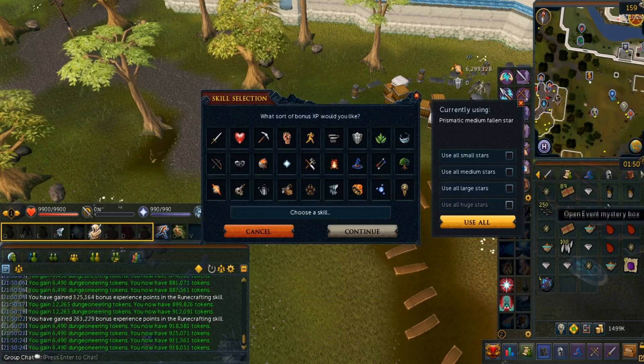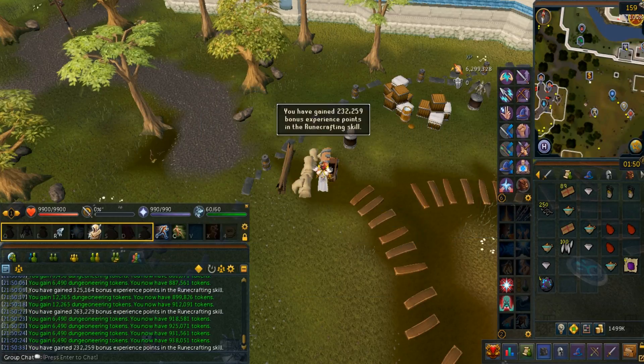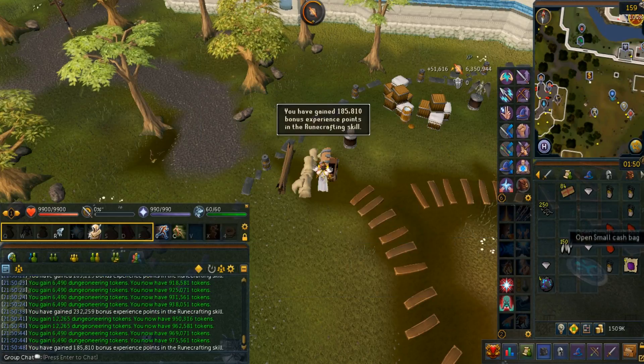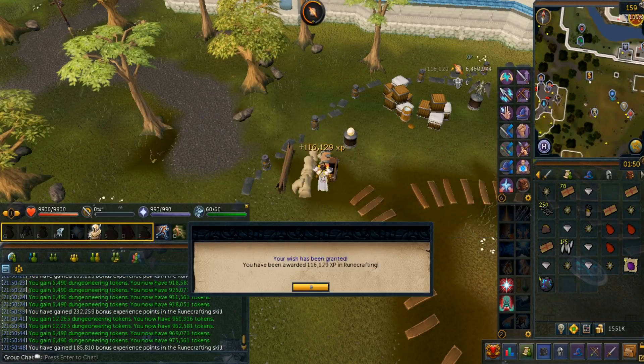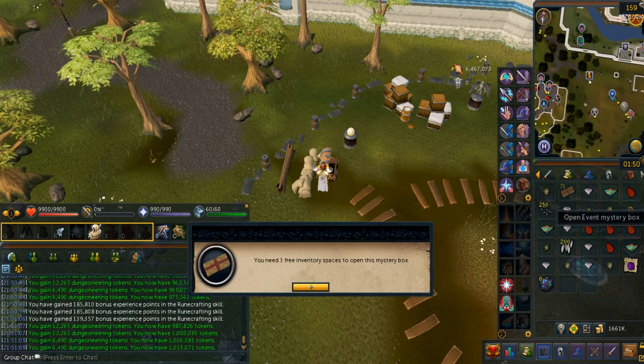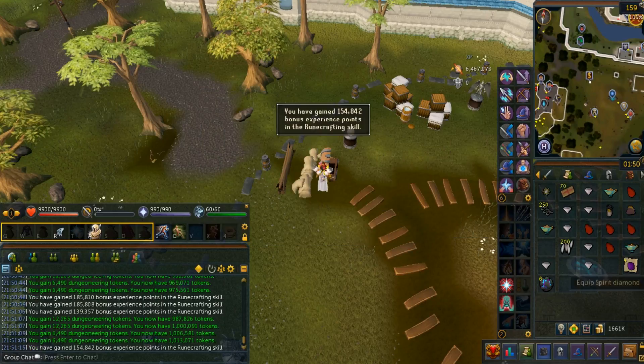With that being said, I'm going to be converting all my charity tokens to small boxes — I have a total of 173. Just like the previous event, you can now choose an amount of boxes to open at once, so there's no need to spam click. Nowadays there's also a checkbox to use all your stars and lamps in your inventory, not just a checkbox for each individual type.